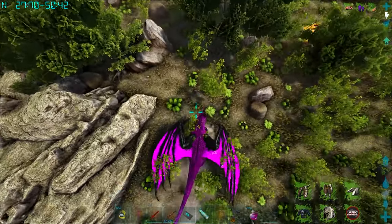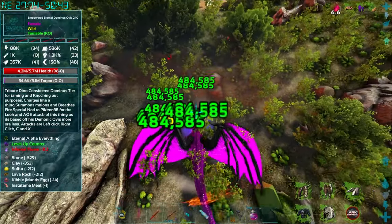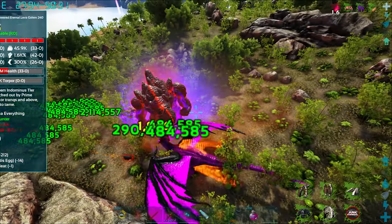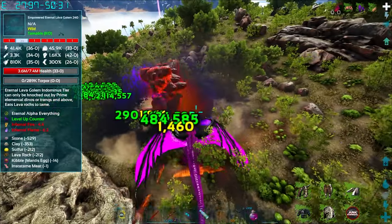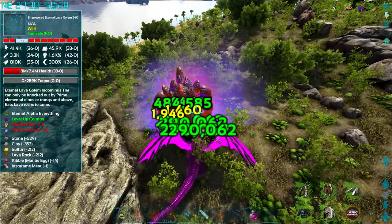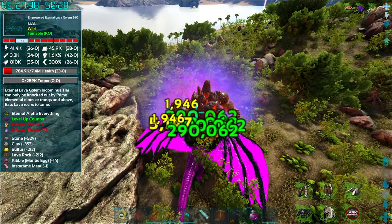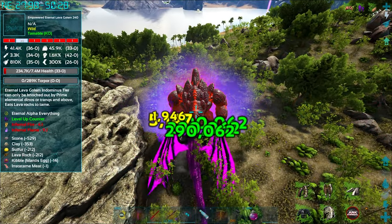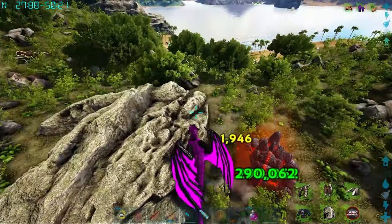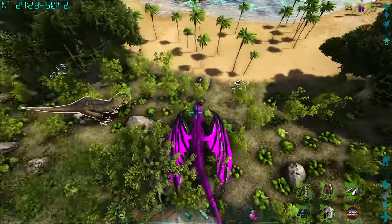Here's an Indominus Ovis — alright, there you are. Are you gonna spawn in a turkey? Probably not just yet, we might have to kill a couple of these guys off. Get out of here golem! I don't think the fire is doing anything — no, not really. We got you. So we don't harvest you, that's fine. No turkey here just yet.